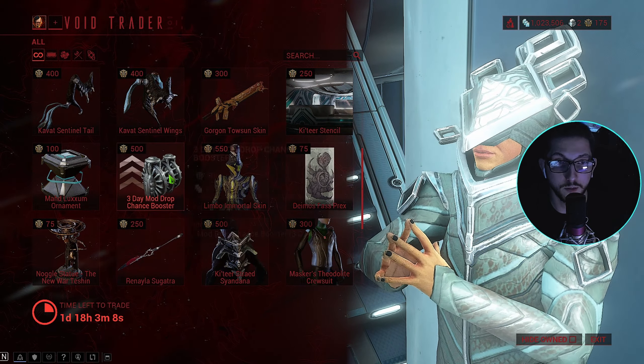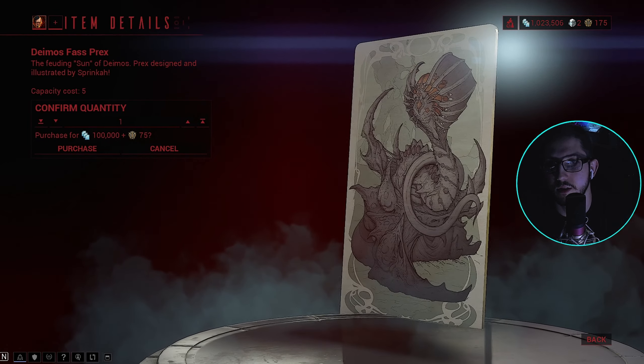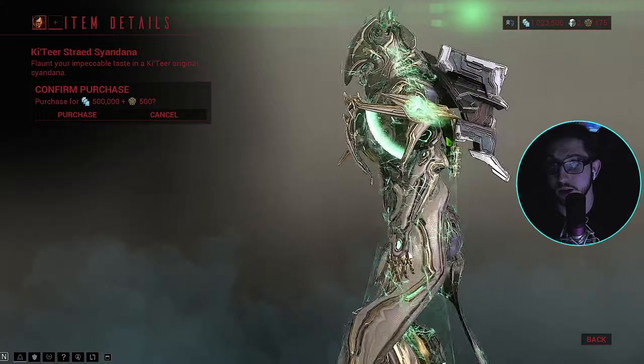Got the Limbo Immortal skin, Deimos - that's pretty nice, I think I actually have one... no, I don't think I do. Got the Sigdanna - that one's actually all right.